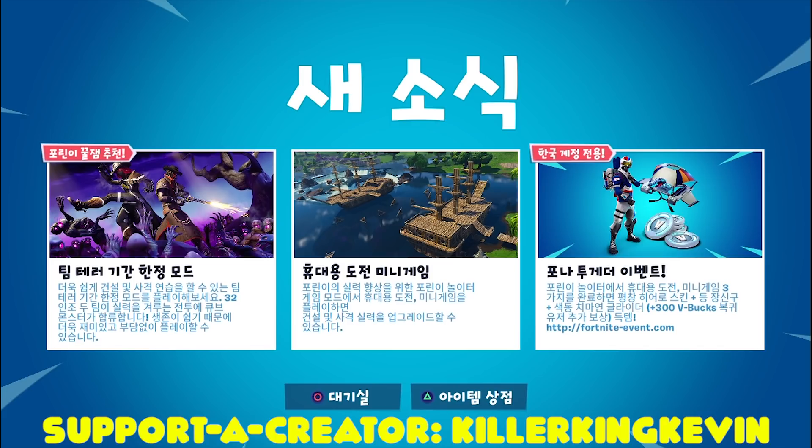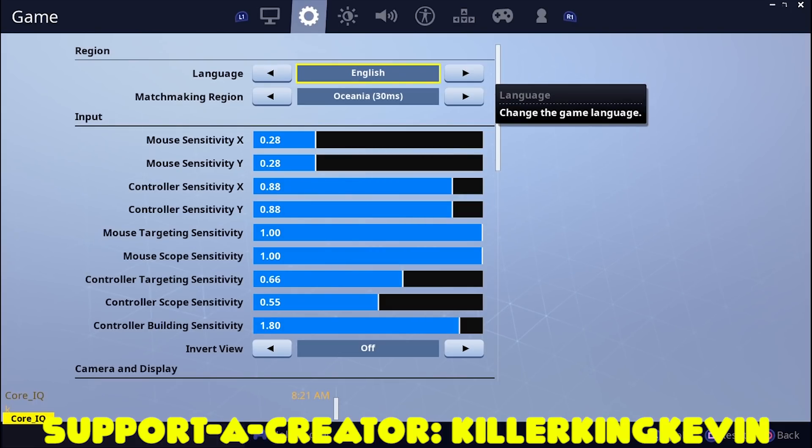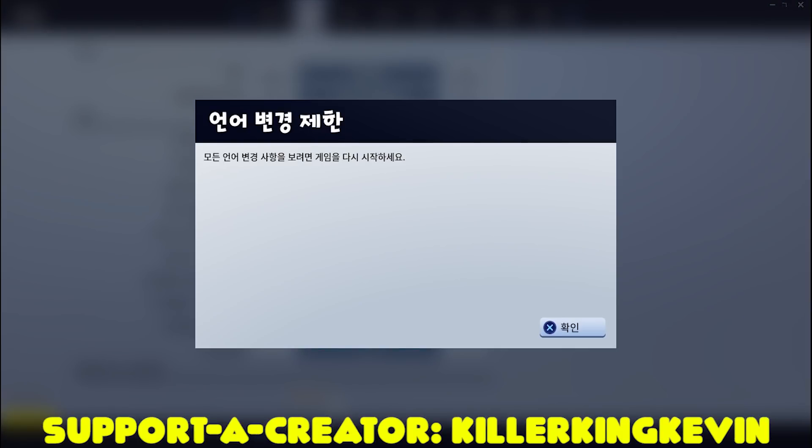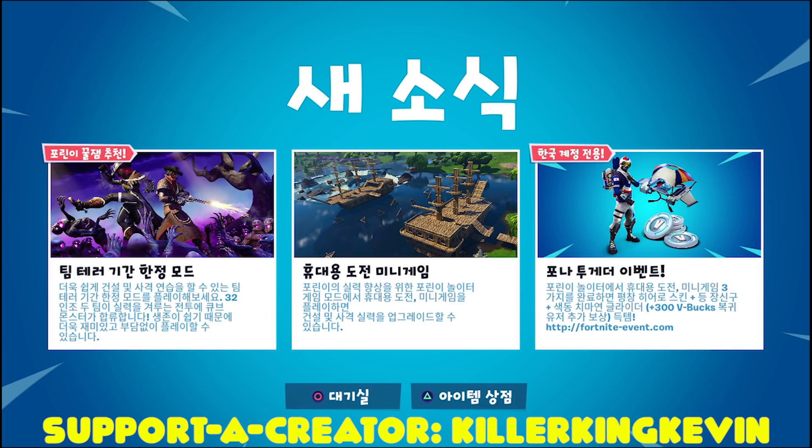Firstly, what you have to do is go into your settings tab. The first thing is Languages — in the Languages tab you want to change the language from English to Korean, or whatever language you have right now, change that to Korean. Because I already have Korean it's not going to show me, and it's pretty hard to see which one is English now. So step one is to change your current language to Korean. After you've changed the language, go back to the lobby and then go to the News tab and see if the language has changed.